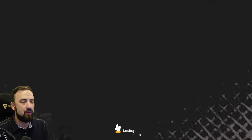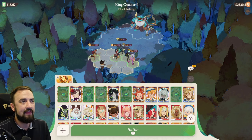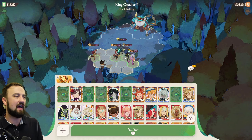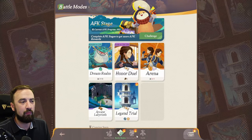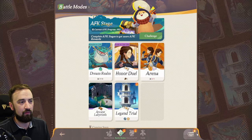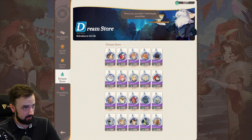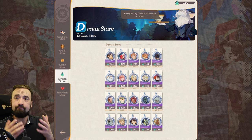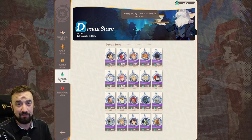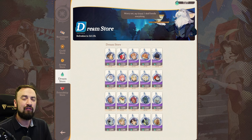One final nice thing about Odie: you can place him anywhere and he won't move — very reliable. Also, as a brand new player doing your Dream Realm fights every day, you earn dream store currency, and you can buy 15 copies of Odie per month there. He is a great first character to invest in from the dream store — he will definitely help carry your account. That's the guide, hope it was useful. If you liked it, please like and subscribe for more AFK Journey content. Catch you next time!